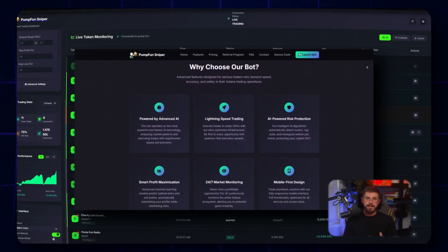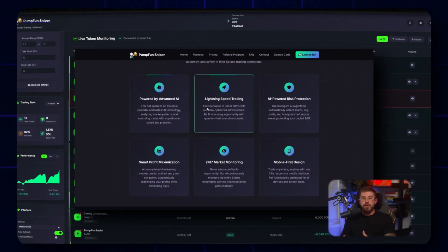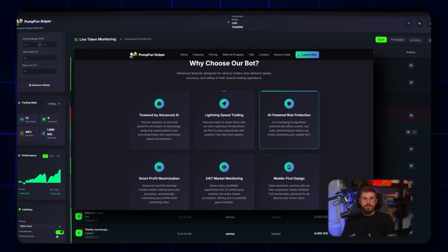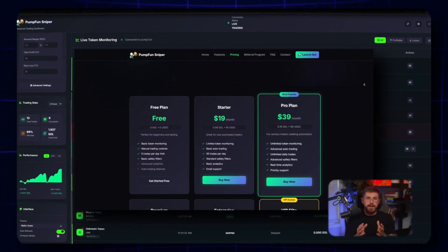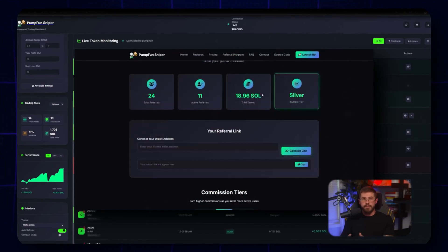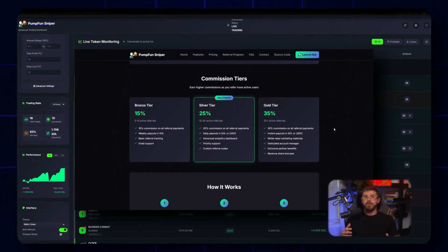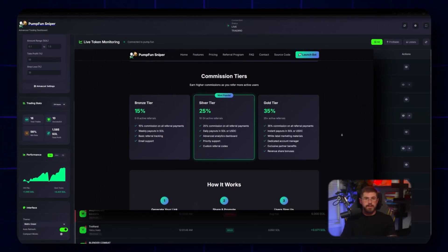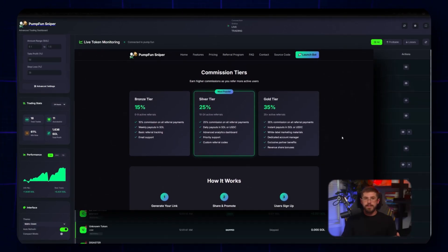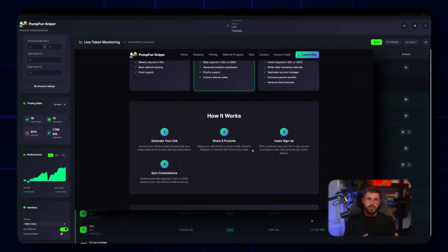Features tab covers key features: AI analysis, high-speed execution, smart filters, and auto-sell on TP/SL. Pricing shows subscription plans — pick a plan that fits your volume and strategy. The referral program has a separate tab describing bronze, silver, and gold tiers with commission rates of 15%, 25%, and 35%, with payouts in SOL and USDC, plus bonuses for high referral flow.